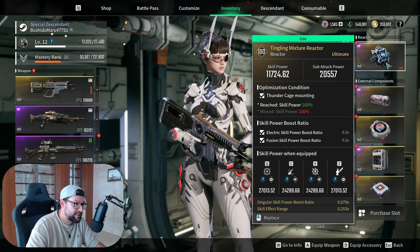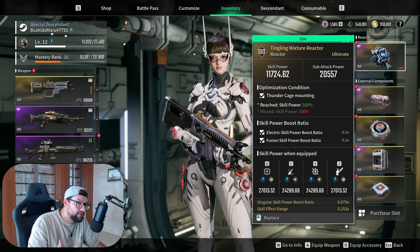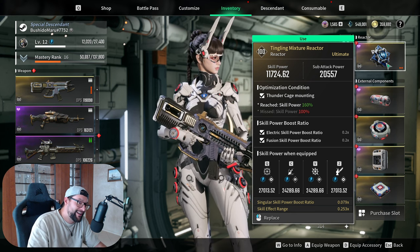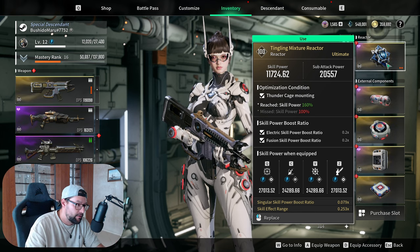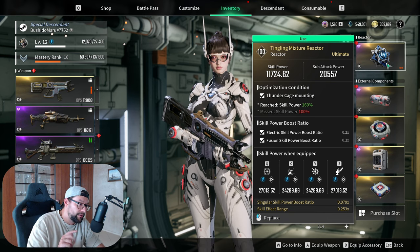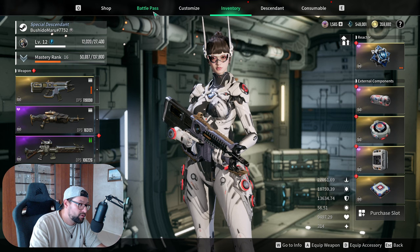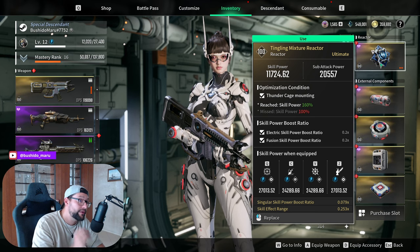Let's talk about reactors. I was fortunate enough to have a very good reactor roll early on — literally the second reactor I got from unlocking hard mode was this one. It's not the absolute best reactor, but I'm sticking to it for two reasons: it has Thunder Cage, which is my main weapon, and it has Singular Skill Power Boost ratio, which boosts your third ability — the most damaging and most important one.